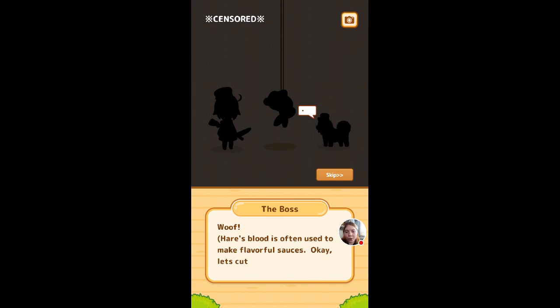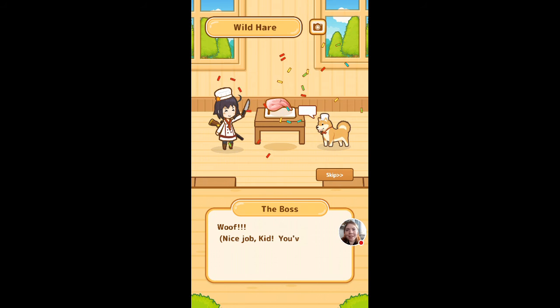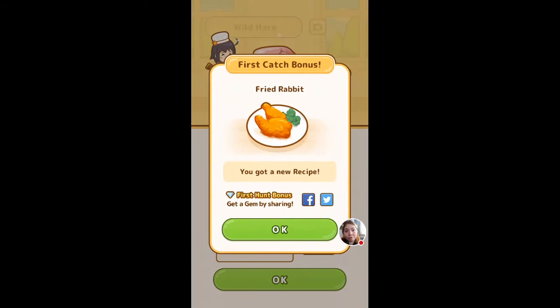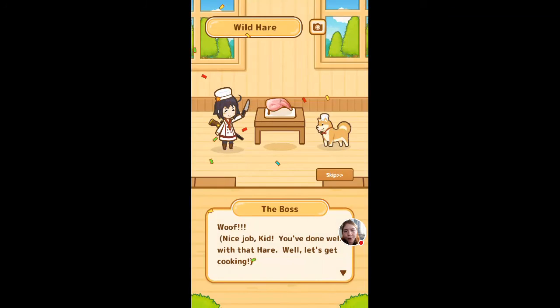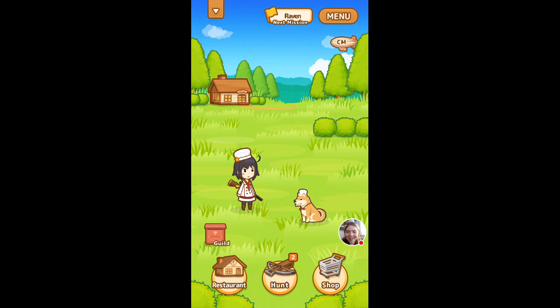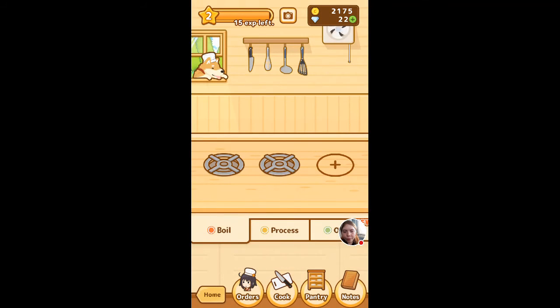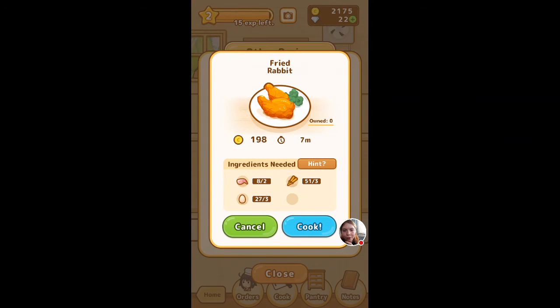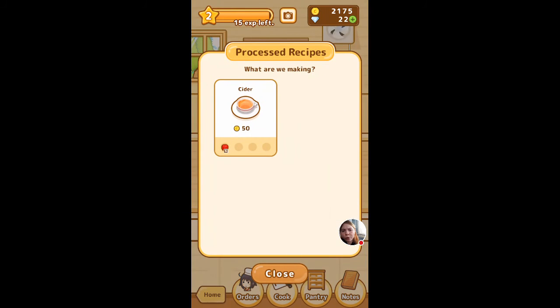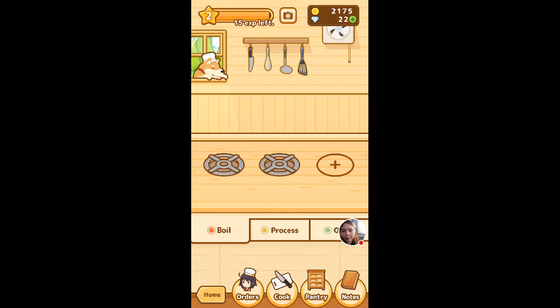The hare's blood is often used to make flavorful sauces — I've heard of this with chicken blood too, so it'll be interesting to see what recipe we get. During the hunt we also got two apples because we ran across them. Sorry I messed up, guys — I know this is a simple game but sometimes you hit one thing when you want to do another. Anyway — restaurant cooking, rabbit! That does sound good; I've never actually had rabbit.